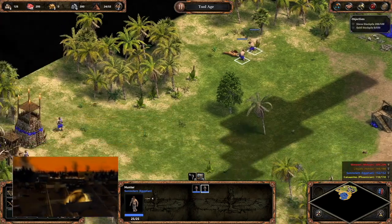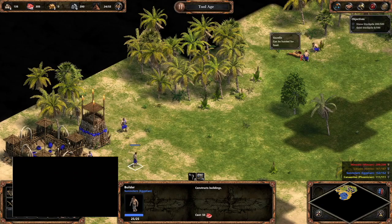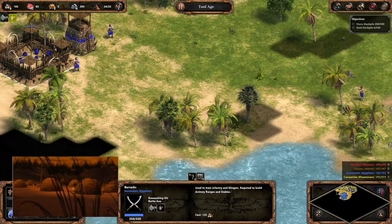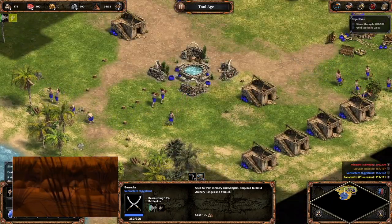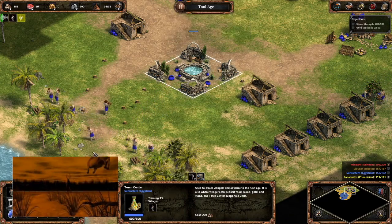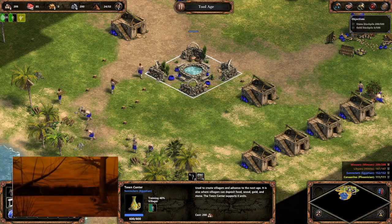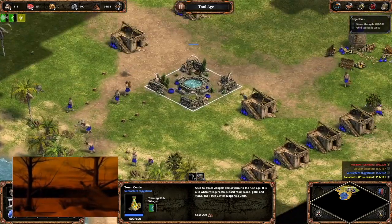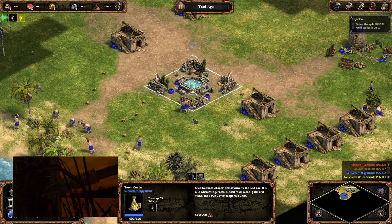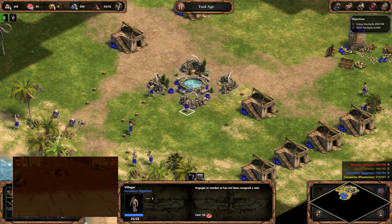An architect named Imhotep is traditionally credited with this design. The biggest pyramids ever built were those at Giza. The largest was that of Khufu, also known as Cheops, and dates from between 2560 to 2540 BC. During the Middle Kingdom, fewer pyramids were built and they were of a smaller scale. By the New Kingdom, the tradition of pyramid building had largely ended, although the Nubians of modern-day Sudan continued to build pyramids for centuries.